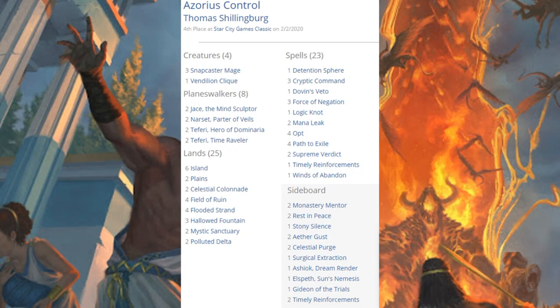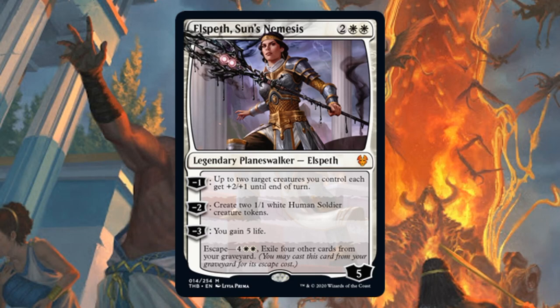One deck we'll take a look at here is Azorius Control. You're going to find Jace the Mind Sculptor here, Narset shows up, Big Teferi, Little Teferi — all the usual suspects — but hiding in the sideboard: one copy of Elspeth's Nightmare.